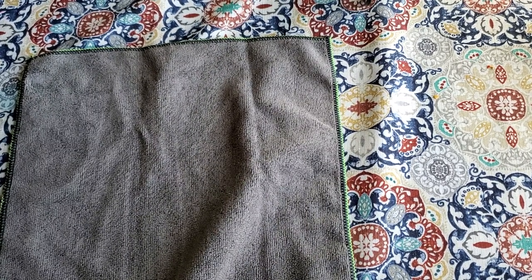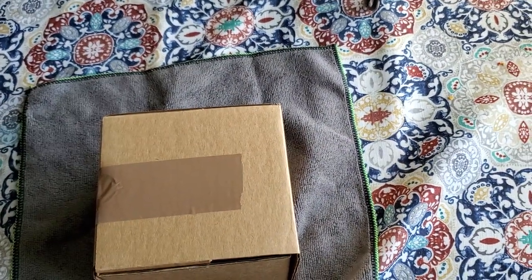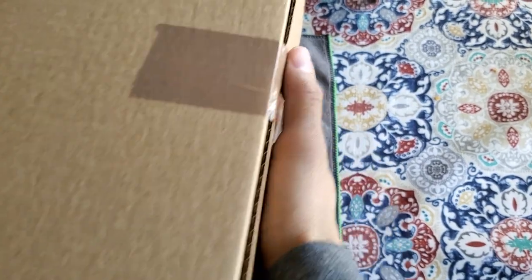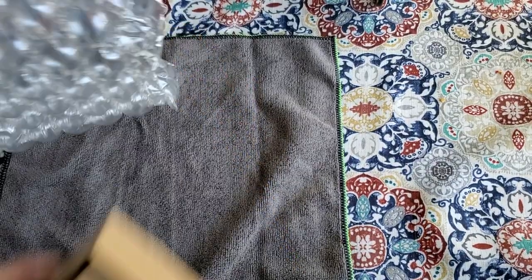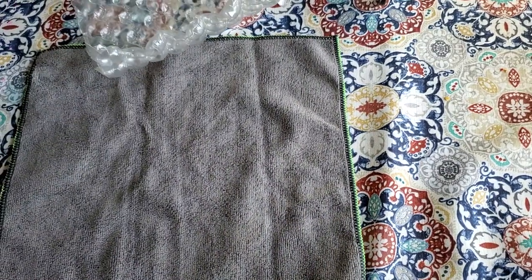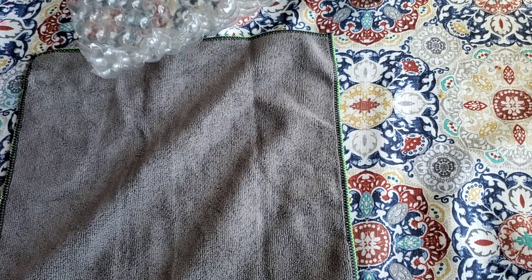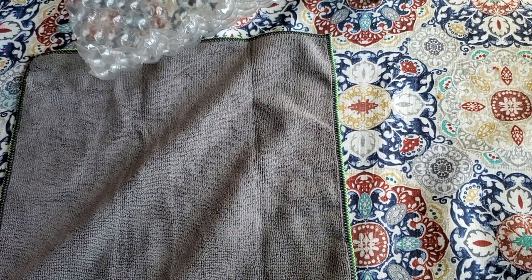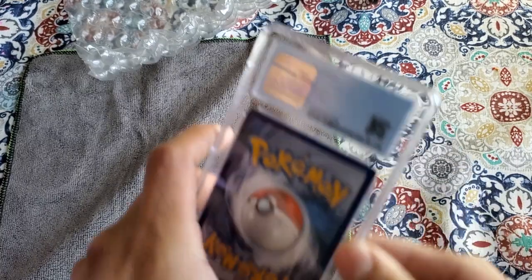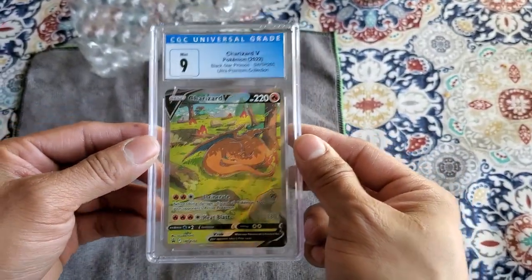Okay, so let's start — there are two boxes, a smaller one and a big one right here. It looks like a big plastic with big bubbles. Let's start with the small one. Here we go — first we've got this beautiful card and it's a Charizard V, a 9.